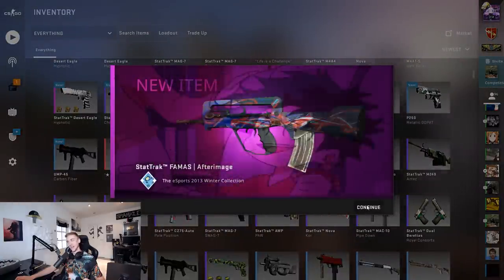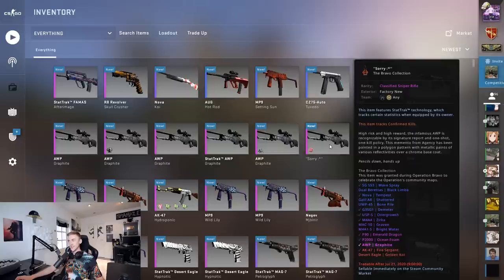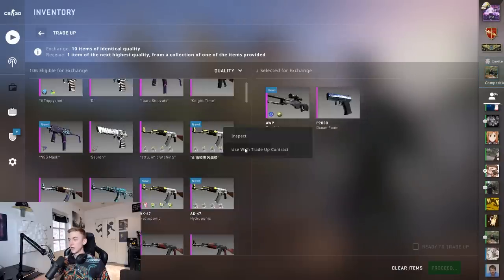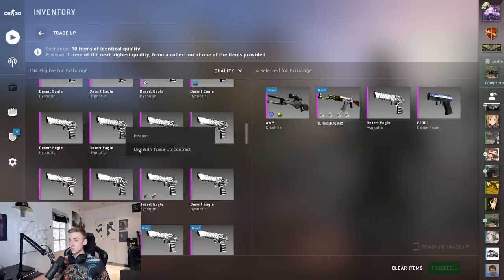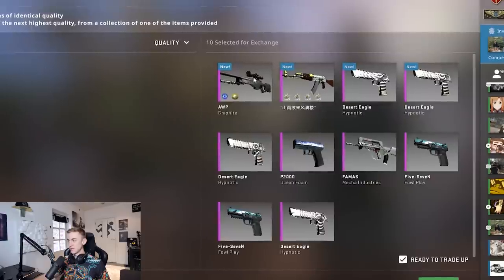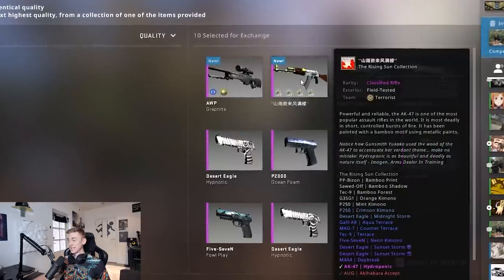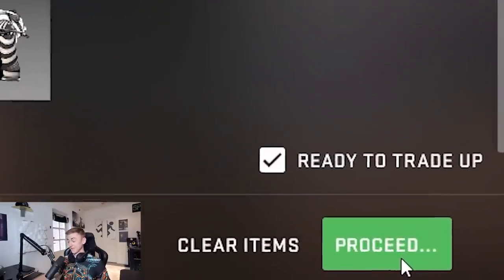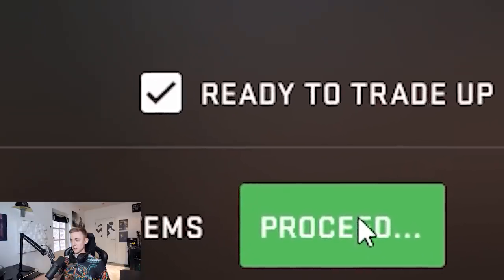Let's move on to our real big boy contracts - the classified section, and we're going to have to get very personal and up close with this one. For our very first classified contract we're going to have two items from the Bravo Collection, put in a Hydroponic as well, and fill the rest with other very low float classified items. This is what the contract looks like: 30% chance to pick from the collection we want. The Akibara Except would be so cool, a factory new Fire Serpent would be so cool - if it picks from the Five-SeveN Foul Play collection we are screwed.